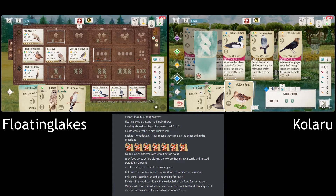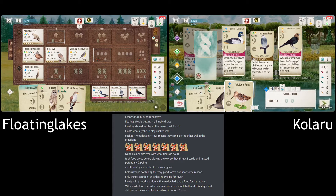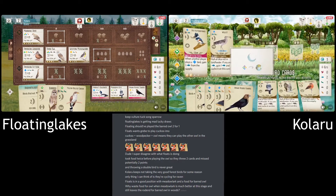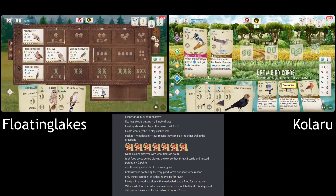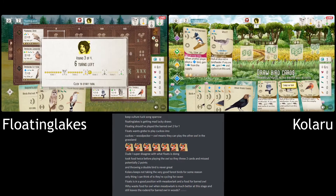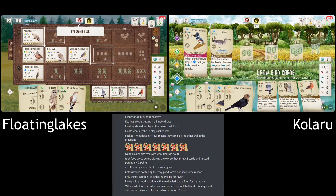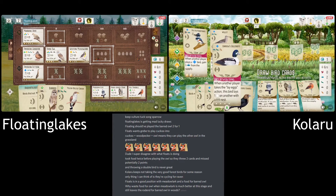They have the Star Nest with the Kingfisher, so that's going to help them get all those free eggs. Looks like that's what they're going for. They can easily get two grain with their forest — they've got the Siskin, so that'll give them one, and there is one in the bird feeder as well, unless Floating goes and takes that.